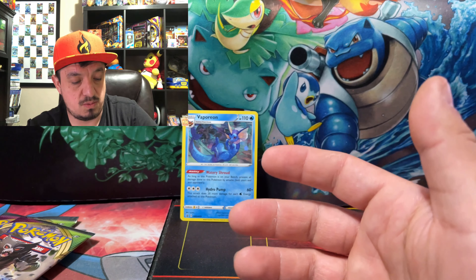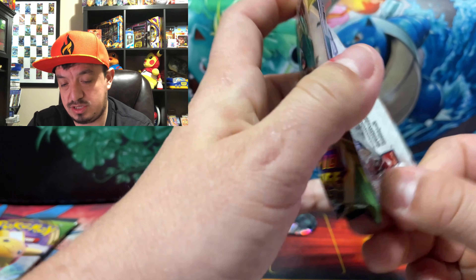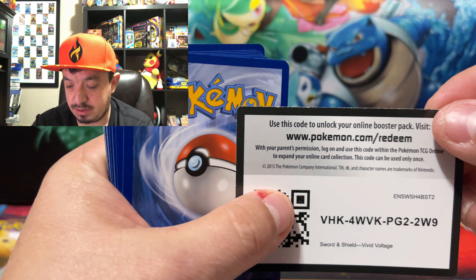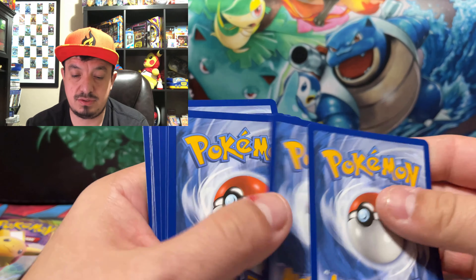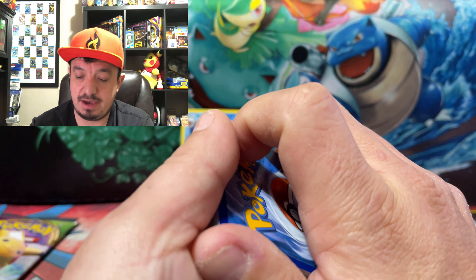And a Wishiwashi cut — rare non-holographic card. Now on to the next booster pack — green coat card. Green coat cards are usually not that bad in this set because you can still get amazing rares.